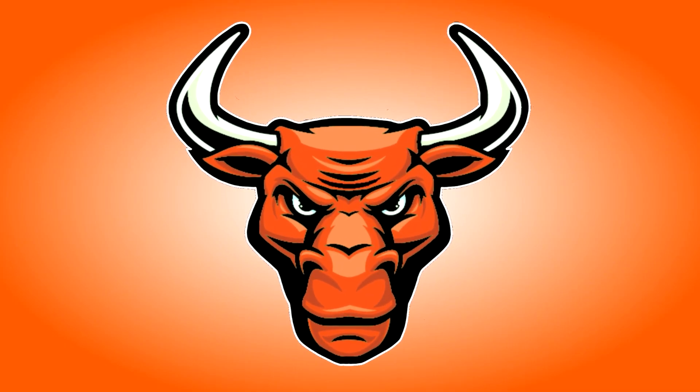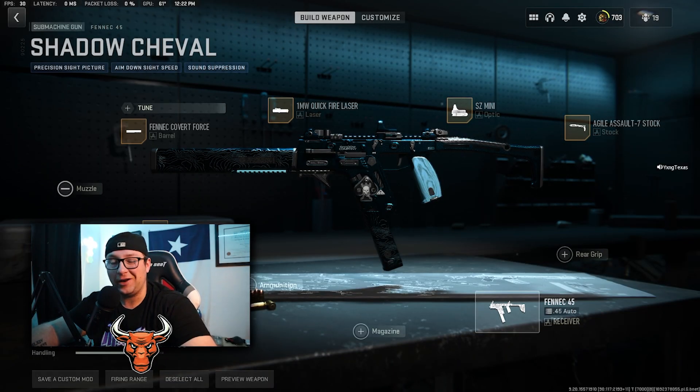Here we have the setup for the Shadow Cheval variant, so let's check out the attachments first. On the barrel is the Fennec Covert Force, on the under barrel is the FSS Shark Fin 90, on the laser is the 1 Milliwatt Quickfire Laser, on the optic is the SZ Mini, and on the stock is the Agile Assault 7 stock.